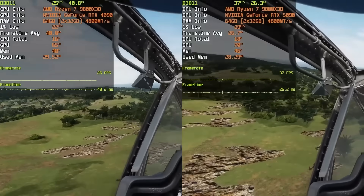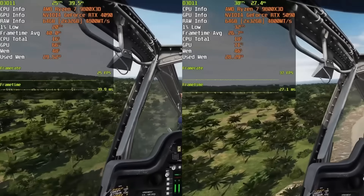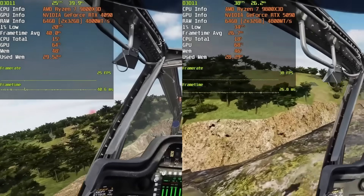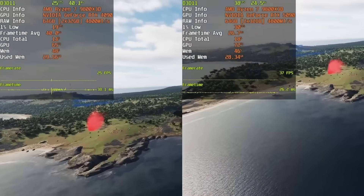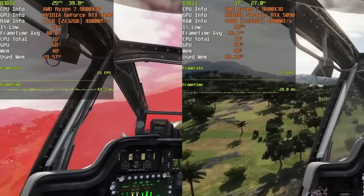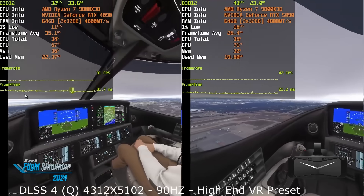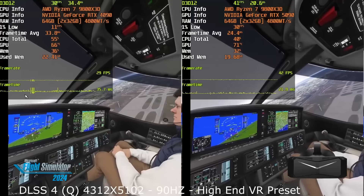Unless you're thinking about getting a Somnium VR1, Crystal Super, or Meganex and want to run it at full TAA mode, then the 5090 really does go hand in hand. But for most people out there, I actually think the Crystal Light and the Big Screen Beyond version 2 are the best value mid-to-high-end VR headsets, running really well with a 4070 or 4090 — maybe even a 3080 Ti and upwards. I'm a bit of a weirdo when it comes to wanting the absolute highest VR experience possible, and for most normal people watching this, it's really not worth going that route.